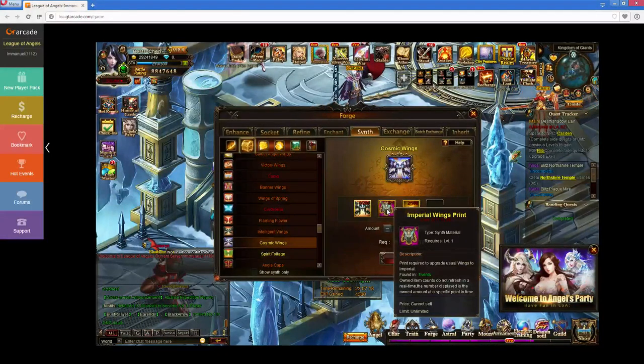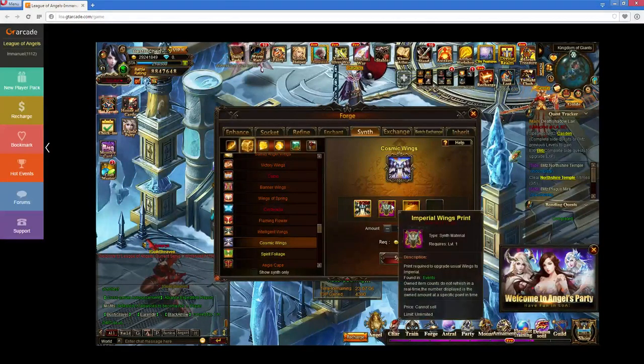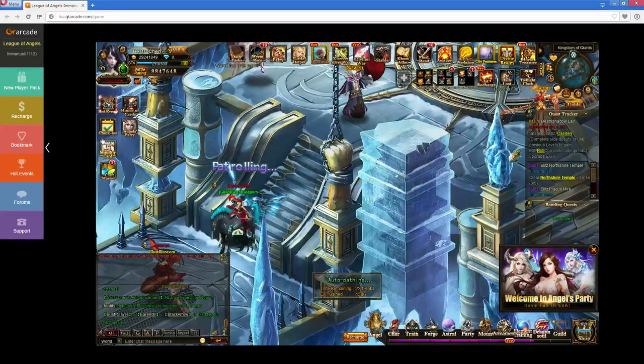Basically, until earlier this week, the Imperial Wings print were not added to the game in any way, shape, or form. You had to get the Cosmic Wings by getting some stupid number like 3 million resource tycoon points in a multi-server tycoon event, which is honestly stupid. Nobody's going to do that unless they're either hacking, cheating, or have hundreds of thousands of dollars they're just tossing into this game.